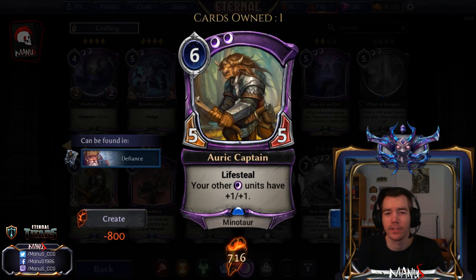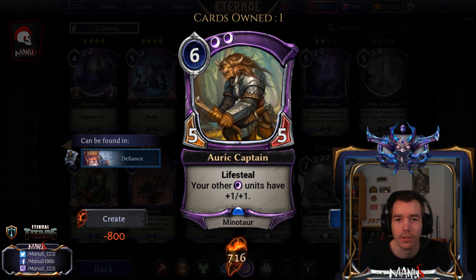Next we have Auric Captain, the 6-drop Color Lord of Shadow. This is probably the fourth best, since Charge, Aegis, and Flying are all better than Lifesteal. But this is at least better than the Time one. We get a 6-cost 5-5 Lifesteal that gives all other Shadow units plus 1 plus 1. In Constructed, this is not good enough. In Limited, this is great — I could even see this being better than the Aegis or Charge one in Limited, because the Flying one is probably going to be the best one.